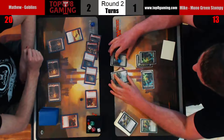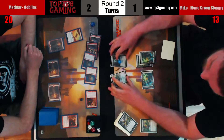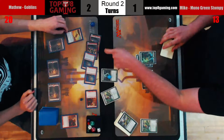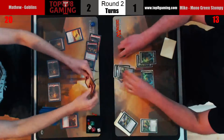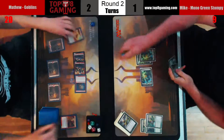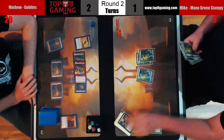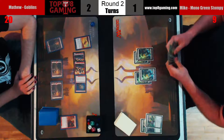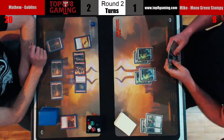Is he going to sacrifice before blocks? It looks like no, so Mike's going to go ahead and go to blocks. He put Militant in front of the Foundry Street Denizen — yeah, that's how you block that. He can try to save one of these creatures, he'll take four and fall to nine. He decides not to try and save one without the Blossoming Defense. I think the last cards in his hand are land, Blossoming Defense, and Ronus.